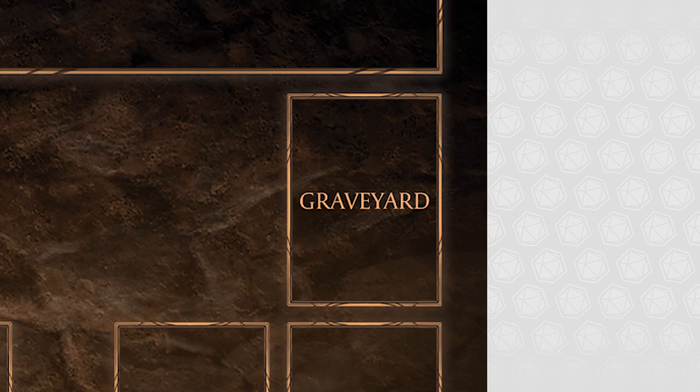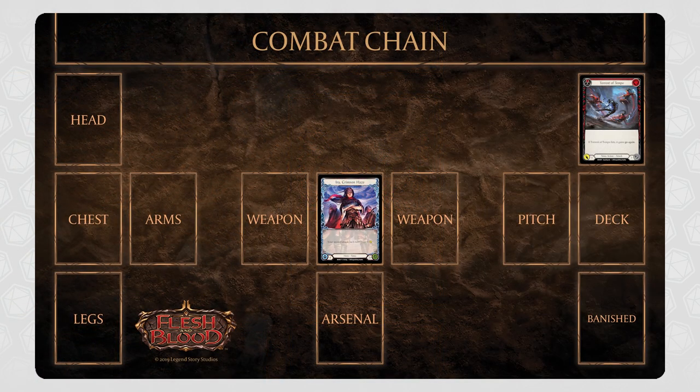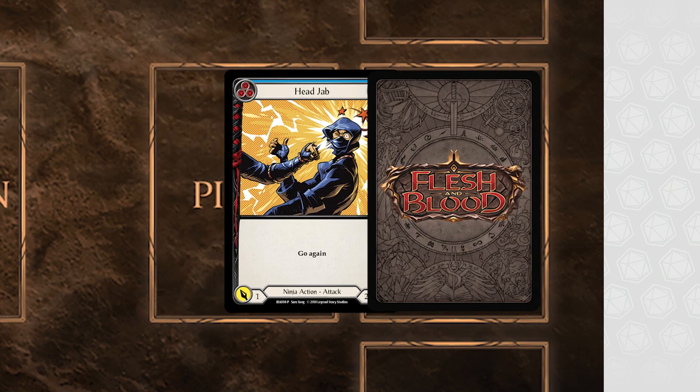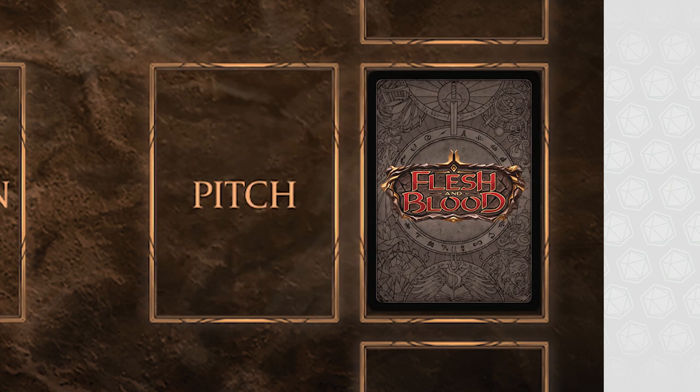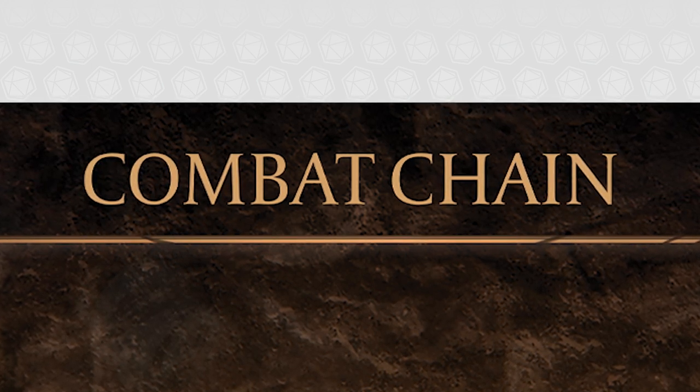Any action cards you play during your turn are placed in the graveyard. The exception to this is your hero's weapon, which returns to the weapon zone, acting as a reusable attack. Any cards in your pitch zone at the end of your turn are placed on the bottom of your deck in any order. At the top of the board we have the Combat Chain — this is where the action takes place in a game of Flesh and Blood.